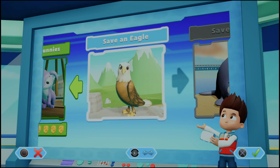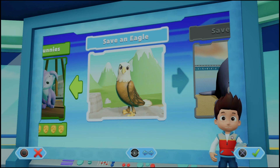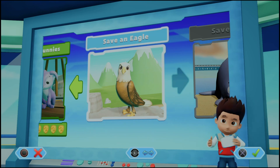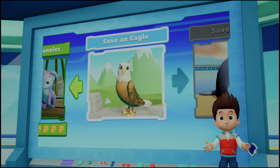Pops, we've got a new mission! Save an eagle! Use the left stick to move between missions, and press the X button to play! Paw Patrol to the lookout!